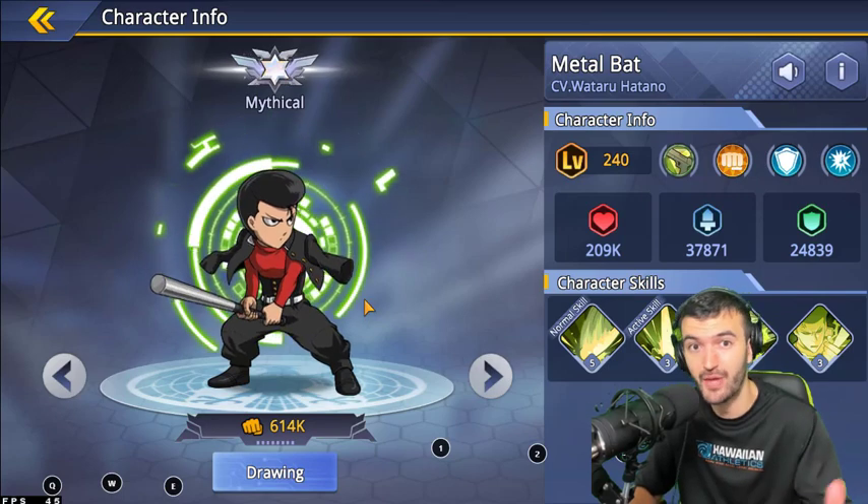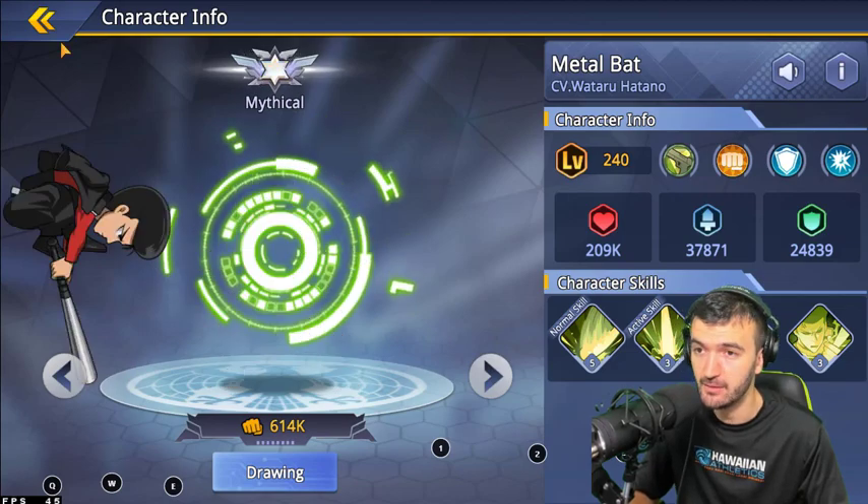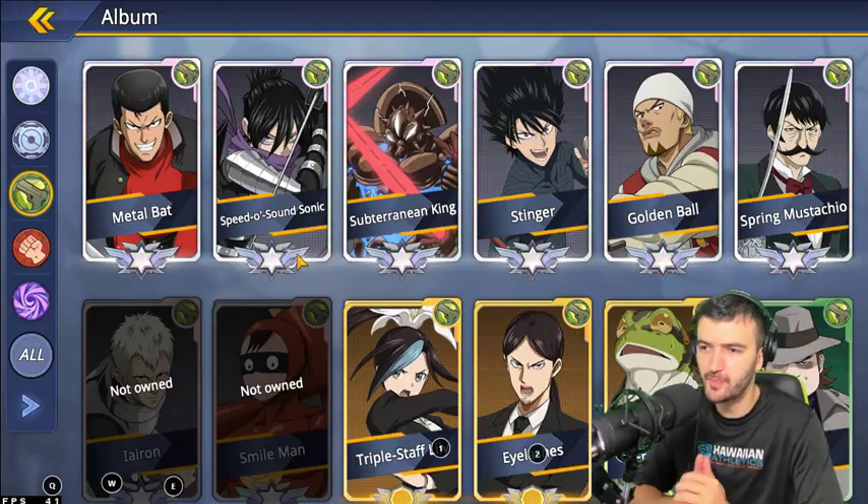Metal Bat's passive scales his attack based on his lowest HP, and when he's critically low, his Unyielding ability activates — he basically survives at one HP. At level three, Unyielding lasts for two turns, making him very hard to take out while he's still hitting and recovering HP. Definitely one of the best tanks in the game.